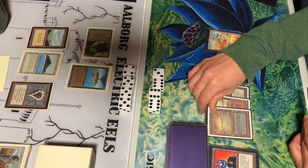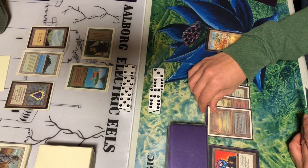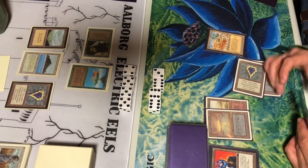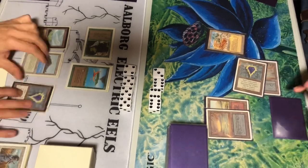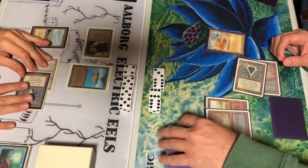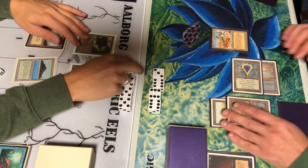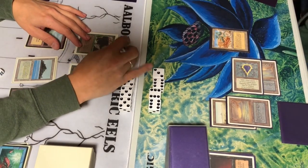I think I have a Wheel of Fortune in hand — not really sure. Demonic Tutor. I Mind Twist him and he just Mana Drains it. He'll get extra mana next turn and might draw into something big. Serendib Efreet coming over again.